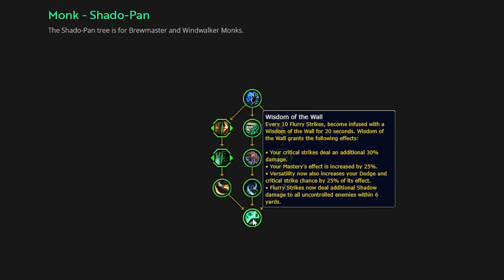On top of your critical strikes dealing 30% more damage, your mastery effect is also increased by 25%. I'm not sure if this is going to be a raw 25 — like if you have 25% mastery base from all of your stats on your gear, is it going to just add an additional 25% bumping you up to 50 — or is it going to be 25% of that 25%, meaning you'd get about a 7% increase? We're going to have to test it to see what they mean exactly on that.